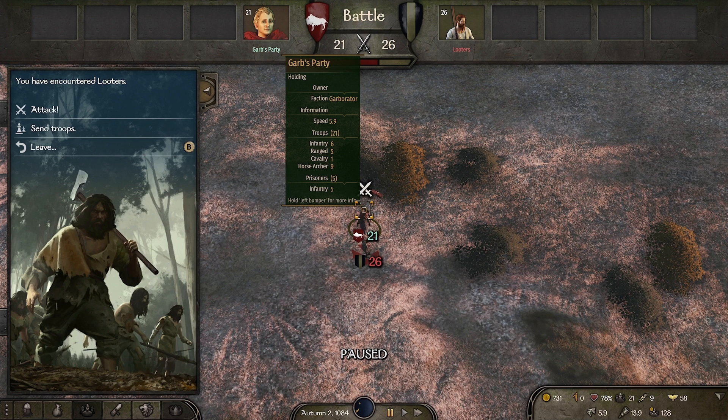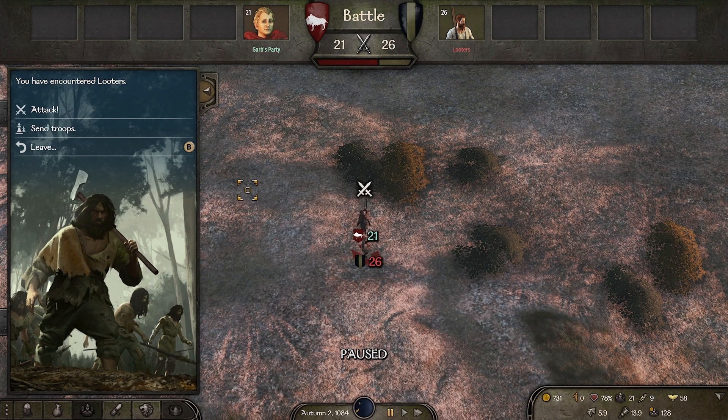Last episode, we're still trying to collect prisoners for one of the villagers in the Kuzate Empire. They offered to pay us money for every prisoner we bring. We've already brought them 21 and have 5 in our party right now. Now we've run across a pack of 26 looters, which we're going to take on and see if we can get a few more prisoners. This battle is going to be a little tougher because they outnumber us, but let's see how we do.